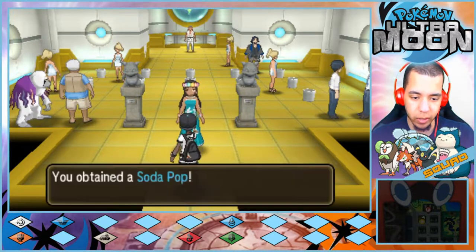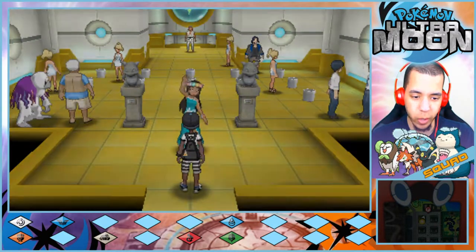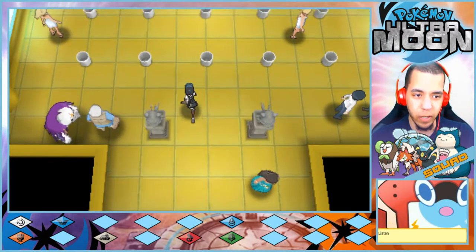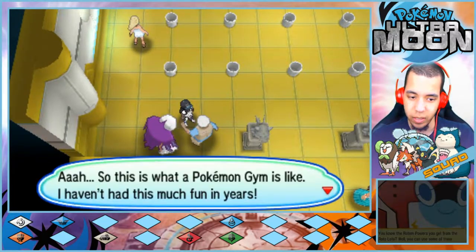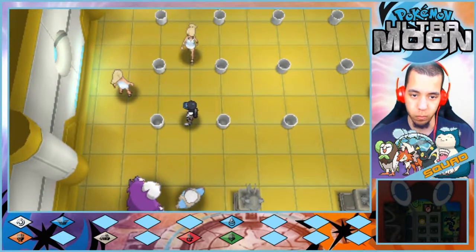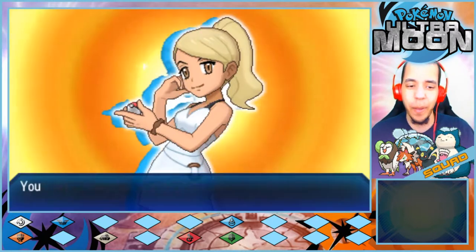Welcome to the battlefield, here's your drink — gave me a Soda Pop. Enjoy, trainer. All right, who are we leading with right now? I'm okay with leading with Frisco. So this gym, quite obviously... so this is what a Pokemon gym is like. I haven't had this much fun in years. Oh, all these trash cans in this room — it gives me a super triggering feel, reminding me about how bad Lieutenant Surge's gym was.